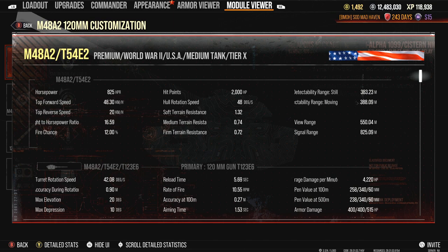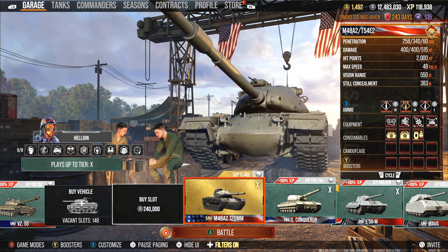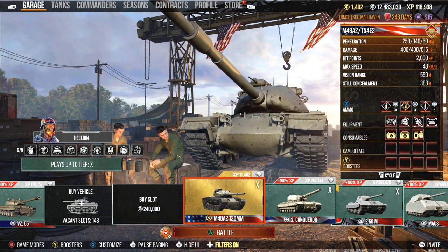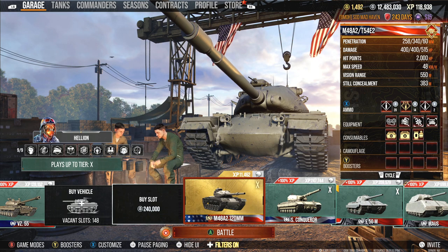Detectability moving and still — even with silent driving, 388 meters on the move. It's situational. If enemies are at 400, you can feel comfortable backing up a little bit because you zoom in and spot them out. Maybe with your view range being 550 since you've got 420 base, it might be beneficial, but it is what it is.